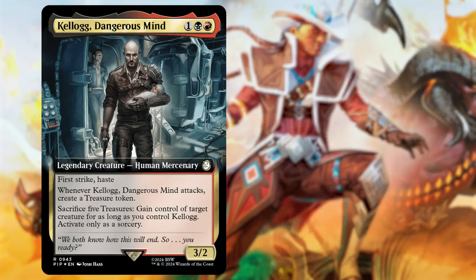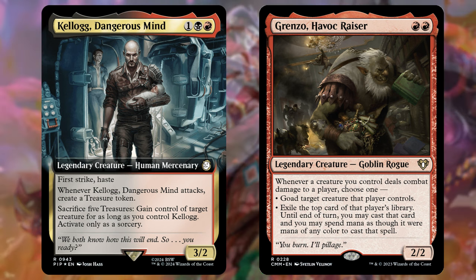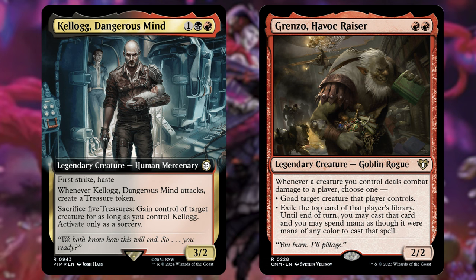Next we have Kellogg, Dangerous Mind — a newer card with first strike and haste. Whenever he attacks, create a treasure token. You can also sacrifice five treasures to gain control of a target creature for as long as you control Kellogg, at sorcery speed. He's a mercenary, so he fits right into our outlaw theme and will generate treasures when he attacks. We've taken out Grinzo, Havoc Razer, which lets you goad target creatures or exile and cast the top card of a damaged player's library. The only synergy Grinzo had was being a rogue; Kellogg does much more for us.